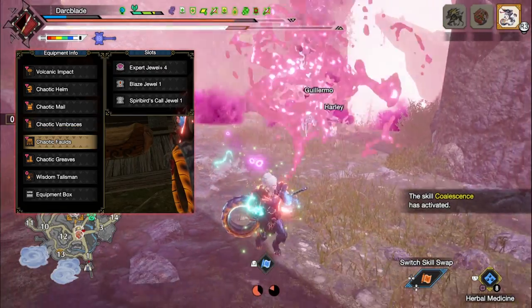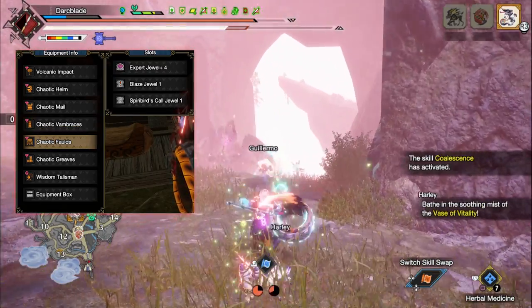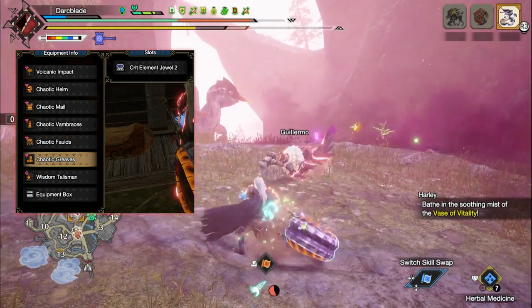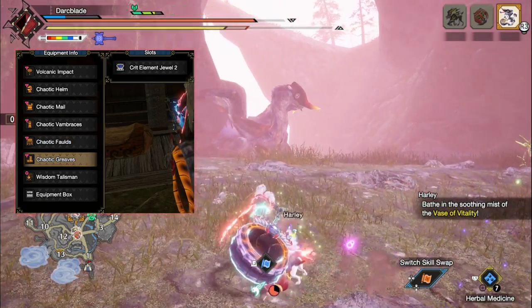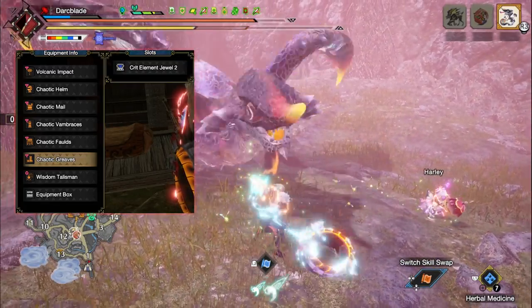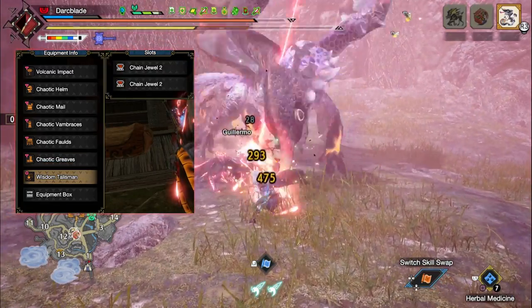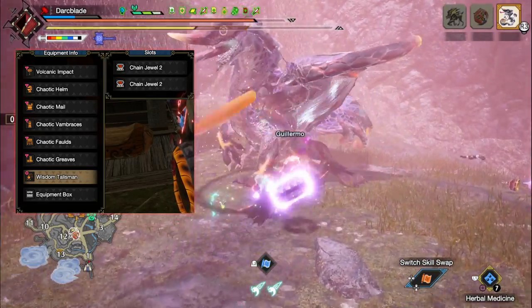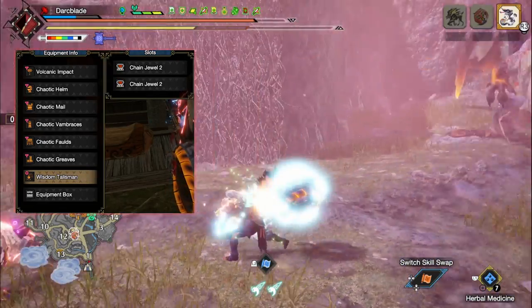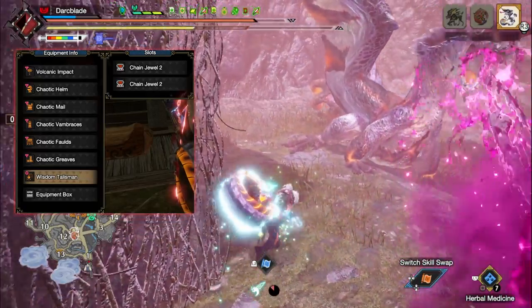I've then gone for Charge Jaws to max out Charge Master, and Expert Jaws to max out Critical Eye. This Expert Jaws you may not have depending on what version of the game you are using, but you should still be able to produce similar results either through curious crafting or slightly changing the decorations you have. I've then gone for a Spirit Bird Core Jaws for a point in Spirit Bird Core, a Critical Element Jaws for a point in Critical Element, and then finally some Chain Jaws to max out the Burst skill.